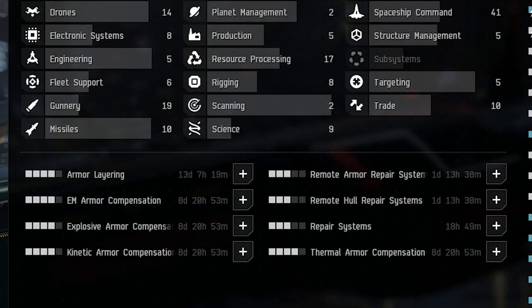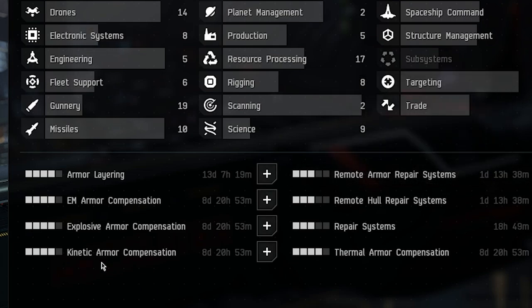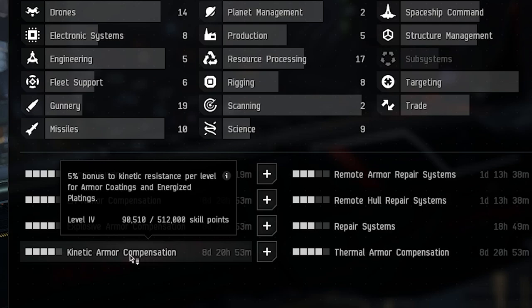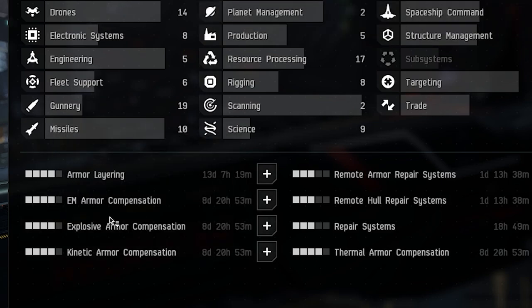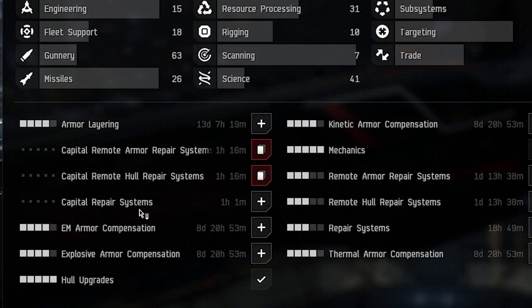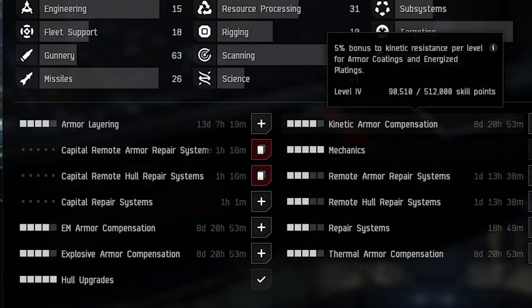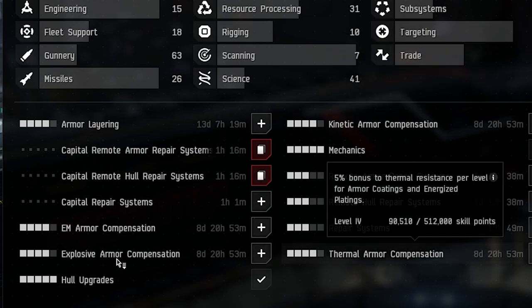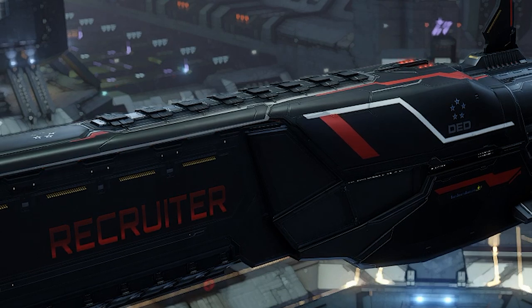For skills, there are remote hull repair skills and kinetic armor compensation, which helps with your energized coatings and platings. For whatever resistance type you're trying to fill, try to get all the compensation skills to level 4 — both shield and armor compensation skills — so they're trained and ready. Repair systems reduces armor repair cycle duration, speeding up your repairs. Skills go up to capital remote armor repair systems. Try to get all compensation skills to 4 for maximum bonuses.